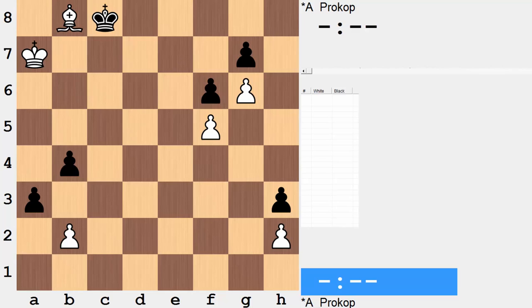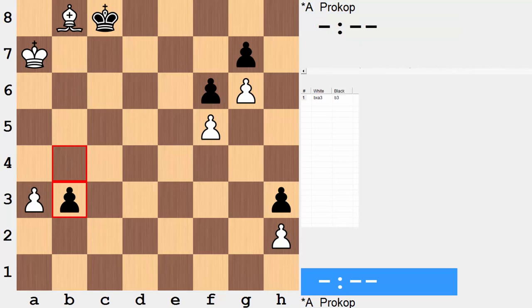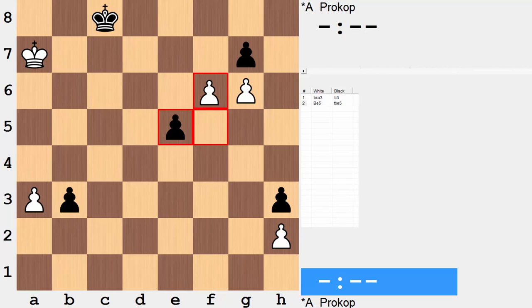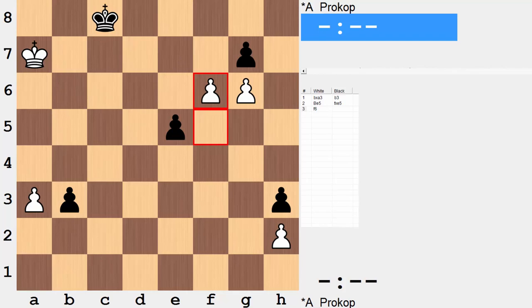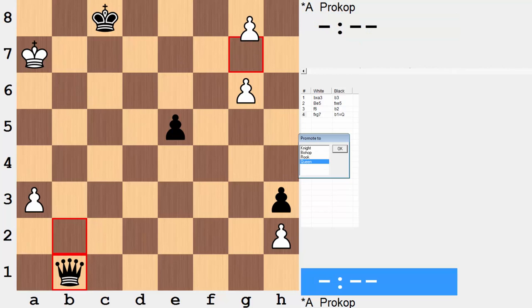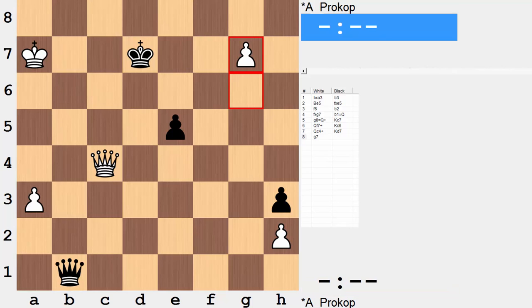The solution here is to first take on a3. There are only two moves to really consider as black. The best move is to take on a3. Playing b3, there now follows bishop to e5, just preparing to stop the pawn from advancing, so black has to take. Now white is in fact going to be pushing through and getting the queen with check. Black will promote first, but white again will get the queen with check. After a couple of key checks — let's say queen c4 — you can now push through. It gets a little more complicated, but in the end white is the winning side, promoting soon enough and getting another queen.